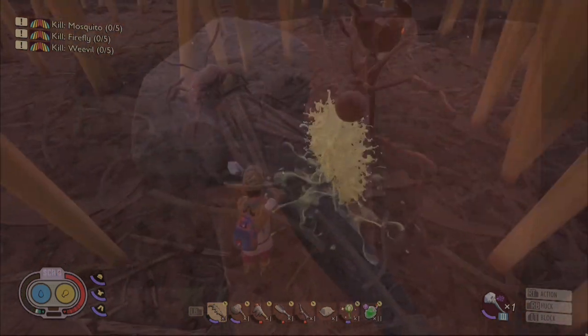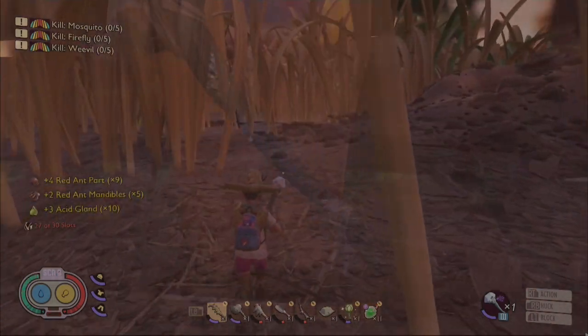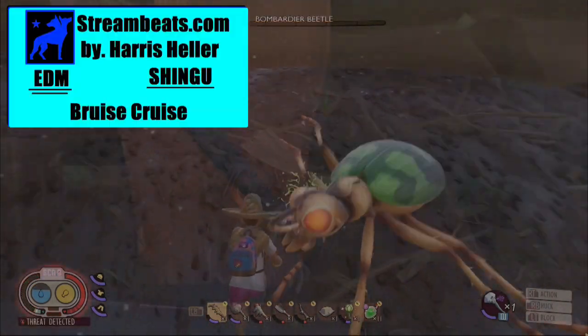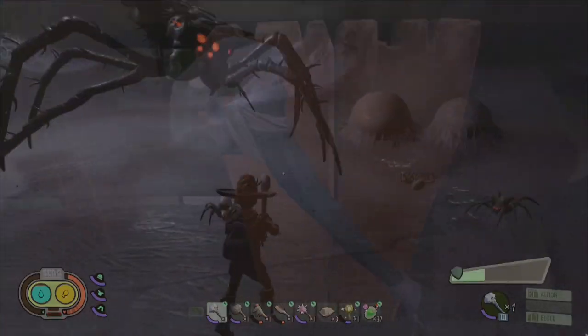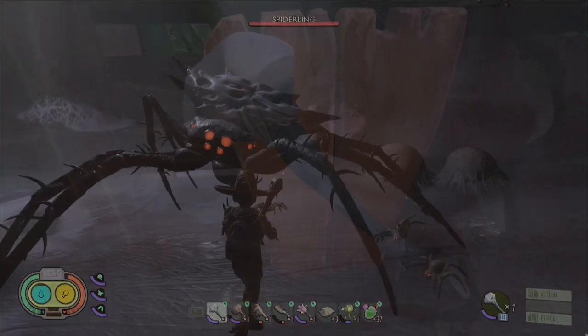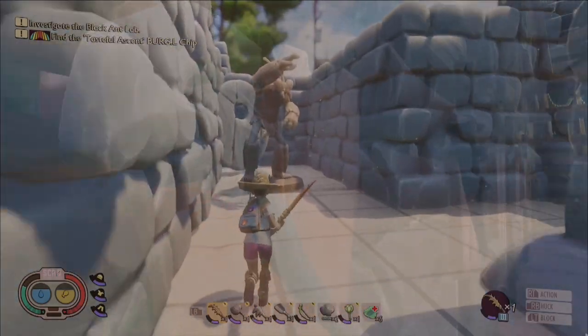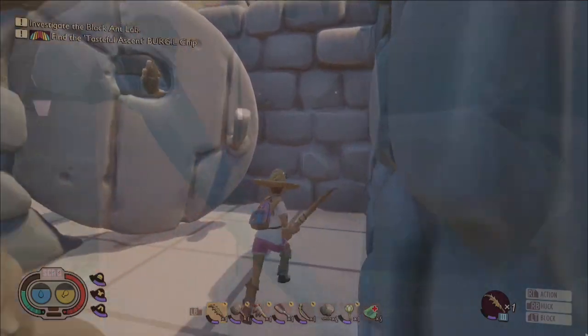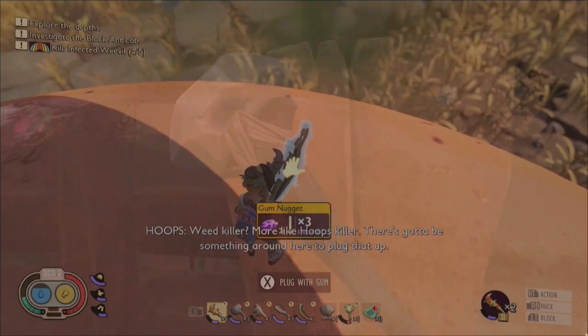Grounded legend speaks of a weapon so powerful that it could bash a bug with just a few strikes. It was wielded by the best of the best in the backyard and was once used to dominate the dreaded broodmother behemoth and her minions of mayhem on many occasions. But when the heat fell upon the sands of the box and the maze manifested itself atop the towering table, the recipe for this weapon seemed to be lost.